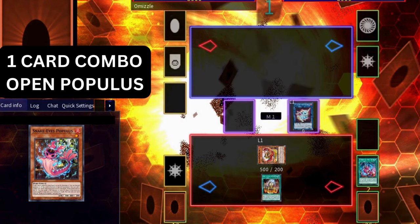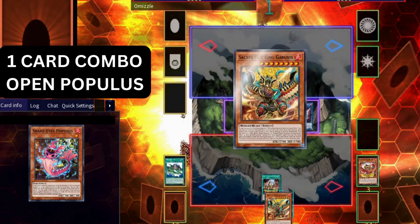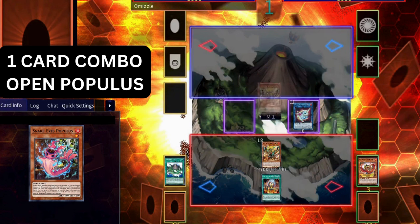Activate Fire King Sanctuary, place the field spell face up. Activate Fire King Island, destroying the Ponix and adding Sacred Garunix. Sacred Garunix triggers to special summon itself, then on summon destroys a fire monster from deck — we destroy the Arvada. It is worth mentioning that if you want to end on a spell and trap negate instead of a monster negate, at this point you would destroy the Hanulan instead of the Arvada.